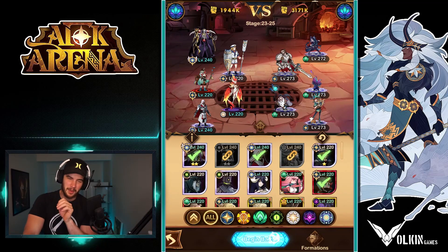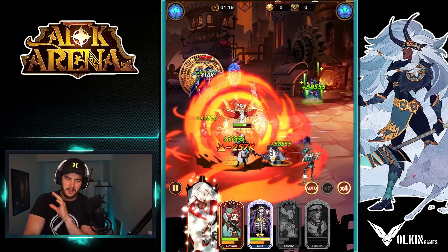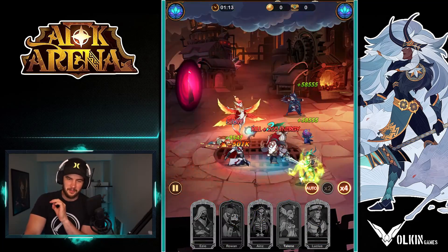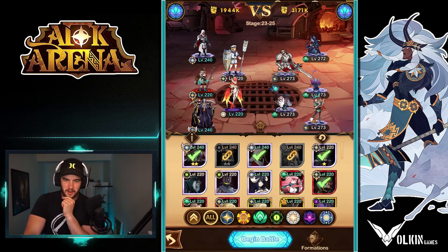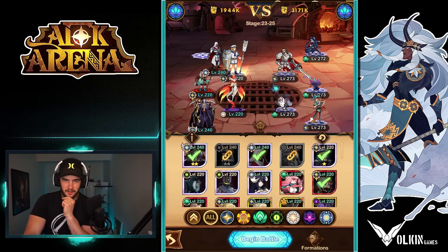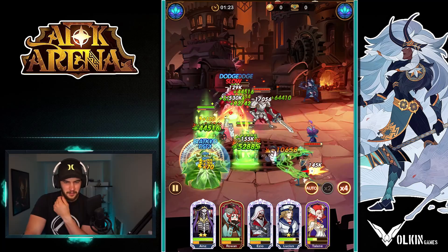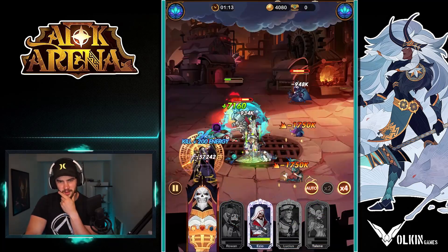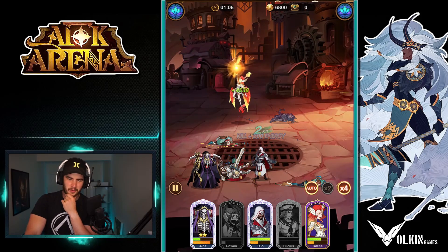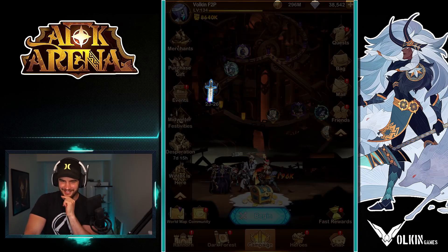I honestly wish that somehow in the contracts when they do these things, they could put in that once a year they re-release them for a week so people can get them. I feel like that would be wicked. Let's do that and that, see if this works. I'm thinking about putting Jura's Call on Irons so he can ult faster — but as long as he gets to an ult, it's GG anyway.